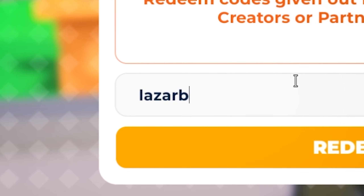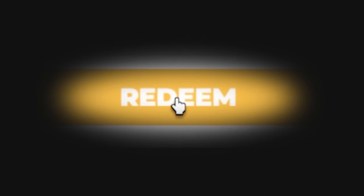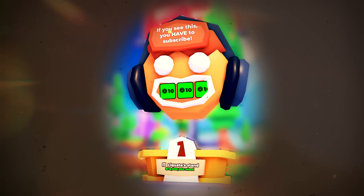The next code is QUATAN, and once you redeem that you get 50 gift bucks — that is a pretty good code. Next up is LAZARBEAM. This is the YouTuber Laser Beam's code since he's partnered with Please Donate. When you redeem this code you get the Laser Beam booth, which is a really awesome code to start the game out with so you don't have to use the boring wooden booth.